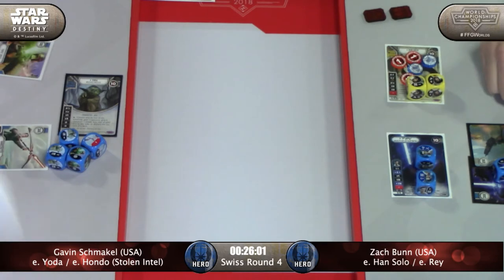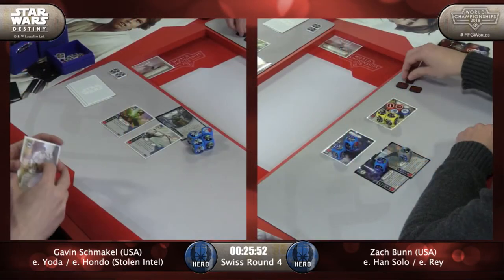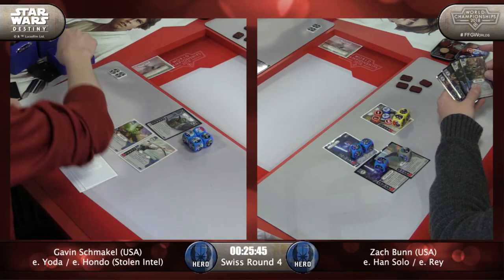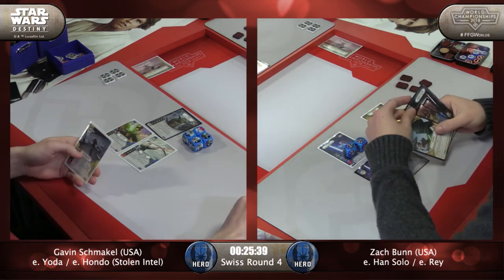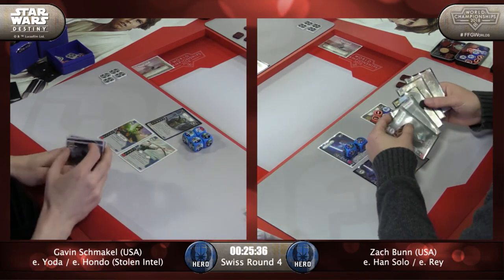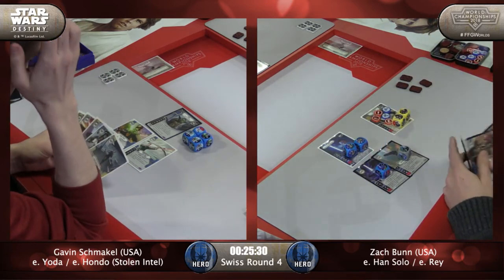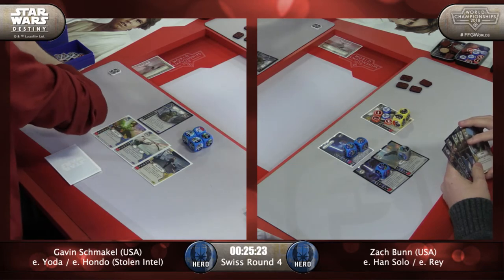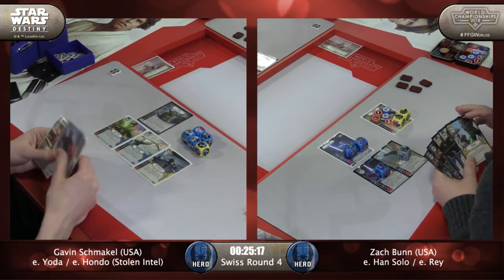Zach is probably pleasantly surprised that his five damage is going unmitigated. Gavin was going through Frozen Wastes to see if there are any cards in his discard pile to take. Zach has got what looks like a Holdout Blaster alt-art, maybe two, and an Entangle and Truce. Gavin had Impulsive and Dive.